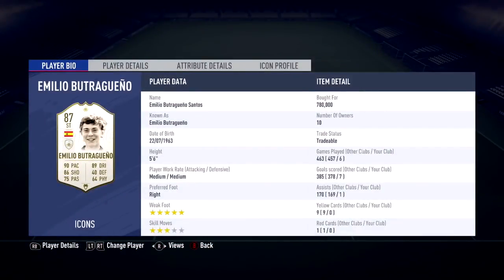It is a pretty nice card with unreal stats. Look at his face card stats: 90 pace, 86 shooting, 75 passing, 89 dribbling, 40 defense, 64 physical. He is 5'6", which is a little on the shorter side. Medium/medium work rates with a preferred right foot, but it doesn't matter because he has a 5-star weak foot — which I didn't even know about. Not sure if he had that on past FIFAs, but that is very nice.